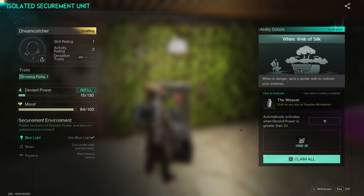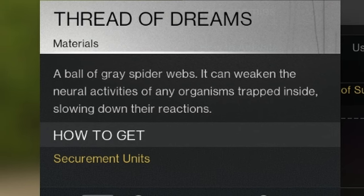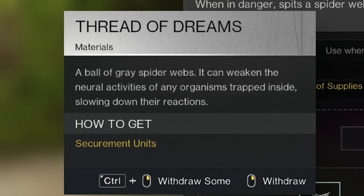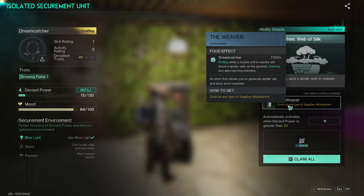When you have the Dreamcatcher in a stasis chamber, it will produce the material Thread of Dreams — a ball of gray spider webs. It can weaken the neural activities of any organisms trapped inside, slowing down their reactions.